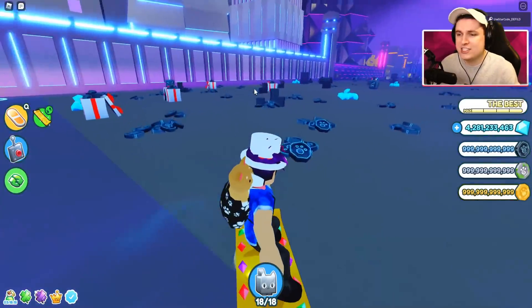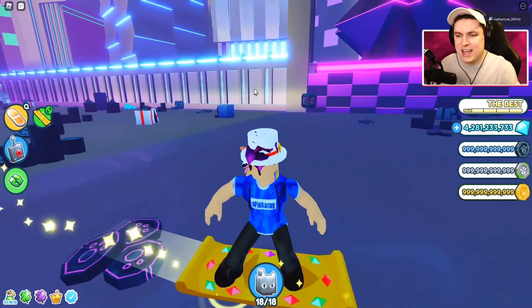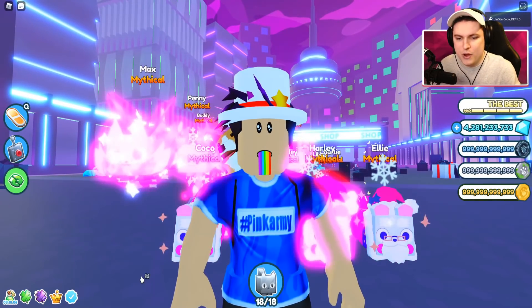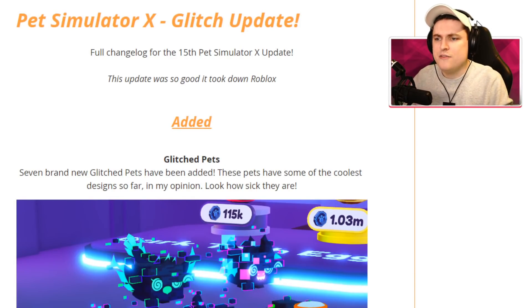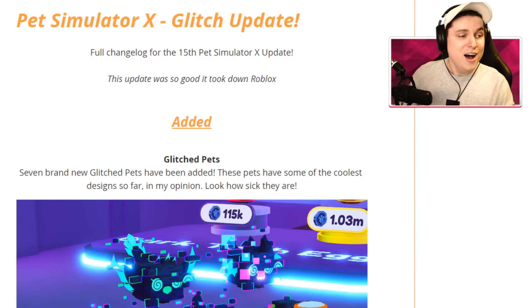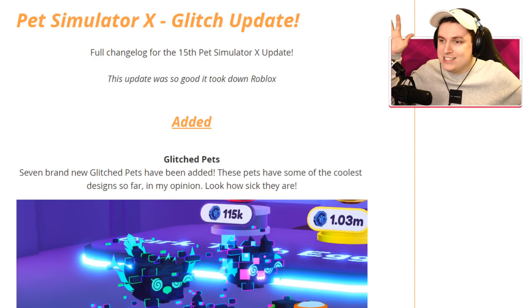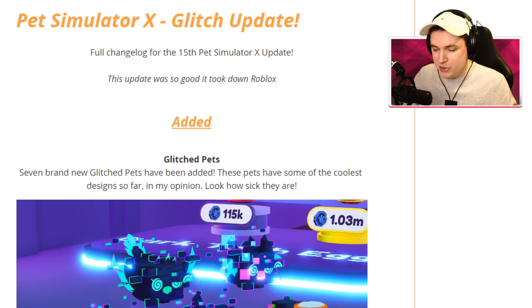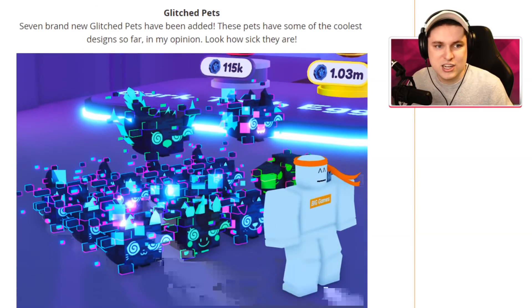Welcome back to another video, guys. We're back in Pet Simulator X for another video. We got ourselves a new update - the glitch update - and we are going to check it out right now. The patch notes are on the screen. The update was so good it actually took down Roblox. Roblox right now is sort of down - some stuff is loading, some stuff is locked. The website is just fully glitched because of this update.